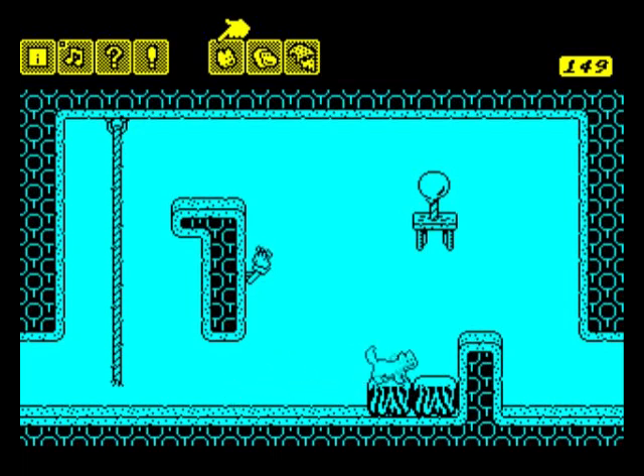I think that's a cat actually. The advantage with the cat is it can jump higher, but I still can't get over that. I think that's an ape. What the ape can do is climb up the rope. You've got to keep your Enter button - or is it Return on the BBC Micro? I can't remember, this is emulated of course. So we need to jump off.